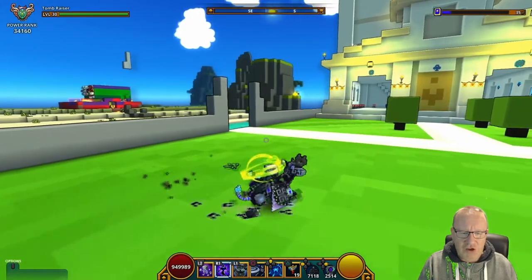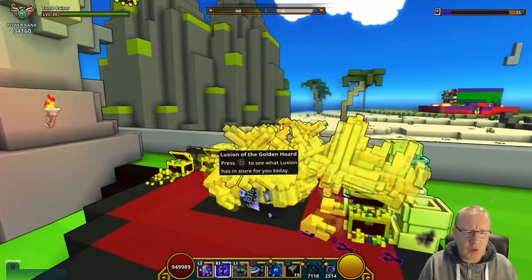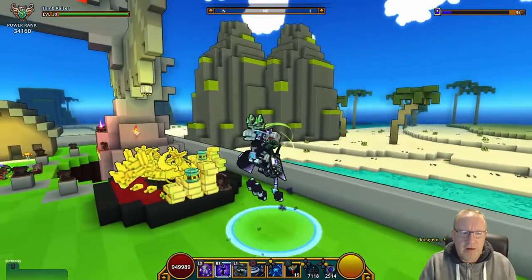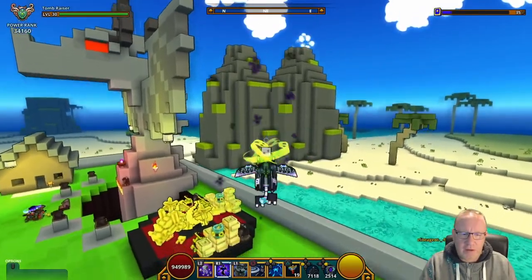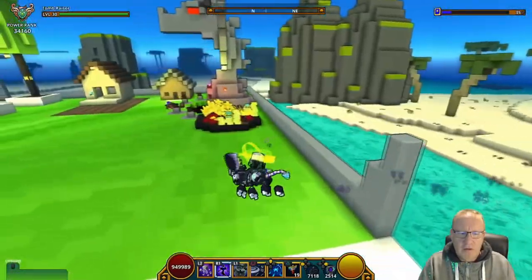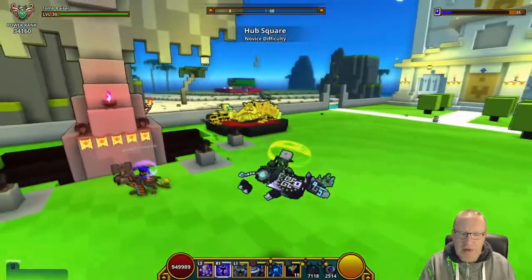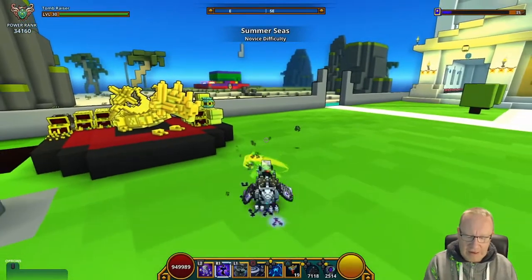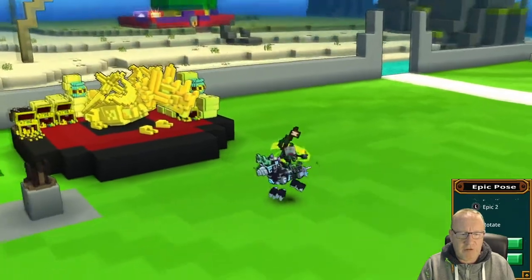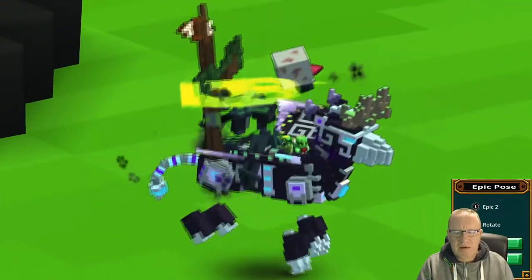Here we go with Kinshira — it's not a bad mount. It's 120 dragon coins and 100 mastery. Let's have a look at the gliding and wings — that's not so bad, you've got a little cloud trail behind you. Let's hit the epic pose and get a close-up. It's not too bad.